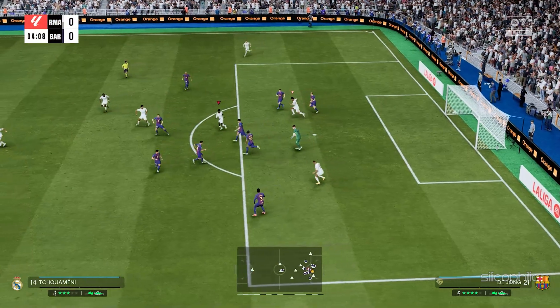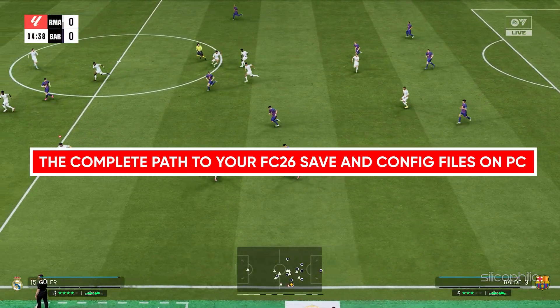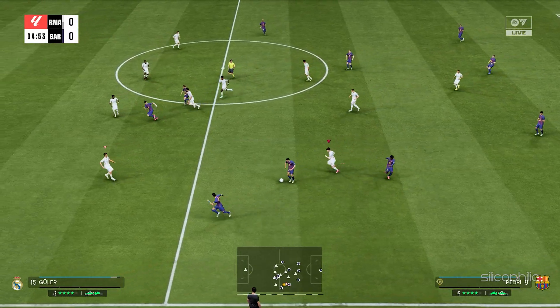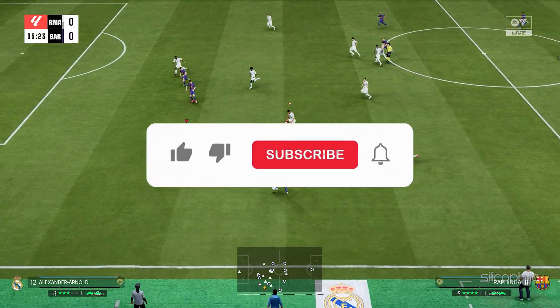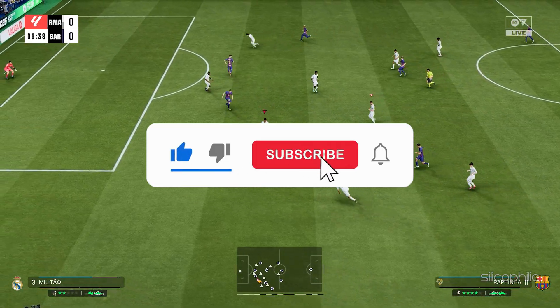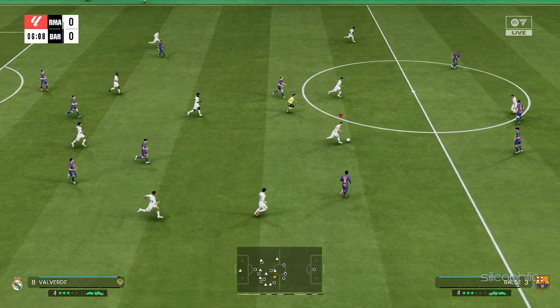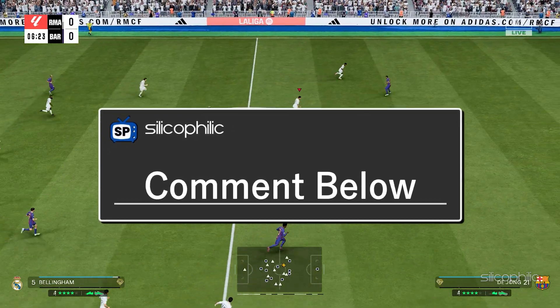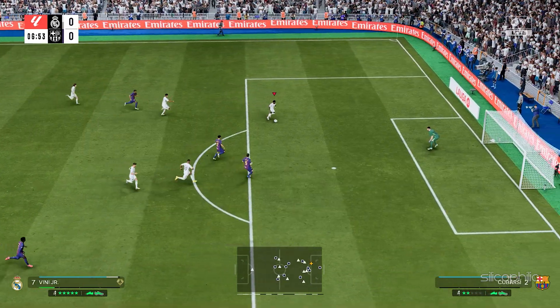And there you have it — the complete path to your FC26 save and config files on PC. We hope this guide helped you locate what you need quickly and easily. If you found this video helpful, give it a thumbs up and subscribe for more tutorials and gaming tips. Drop a comment below if you have got a question or share how you are using these files to optimize your gameplay. It helps others and keeps the community strong.